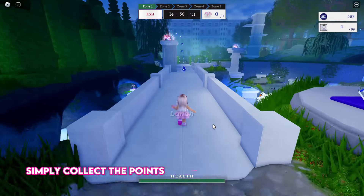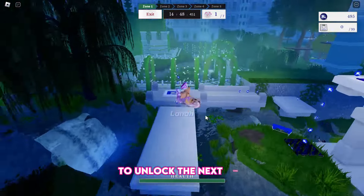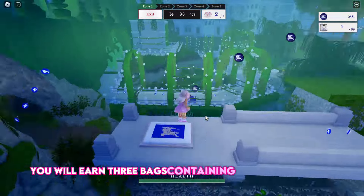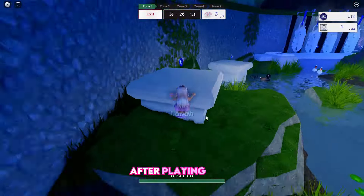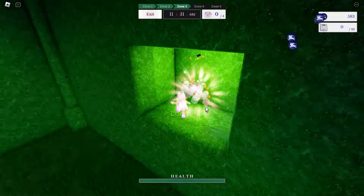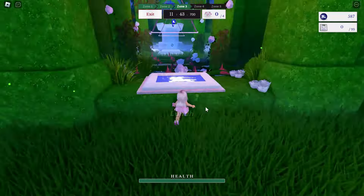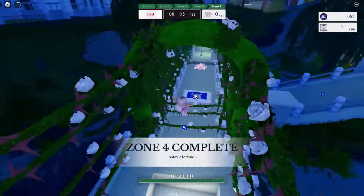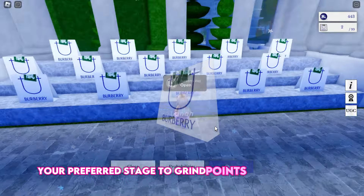Simply collect the points scattered throughout the map, as well as the marshmallows in each zone to unlock the next one. If you complete the zones within the time limit, you will earn three bags containing additional points. The zones are really simple and you will become familiar with each one after playing them. Keep replaying your preferred stage to grind points and prize bags.